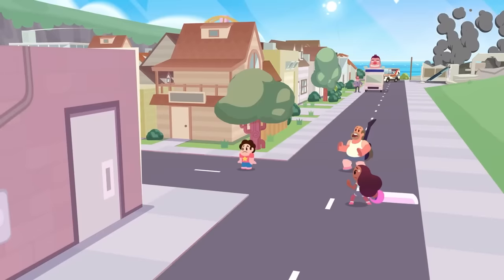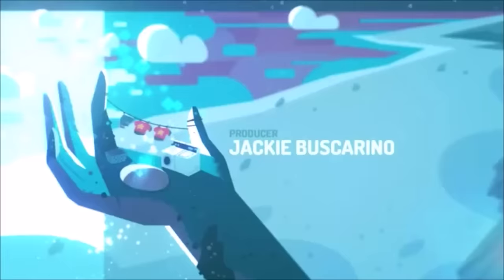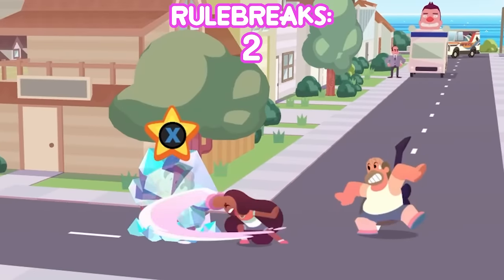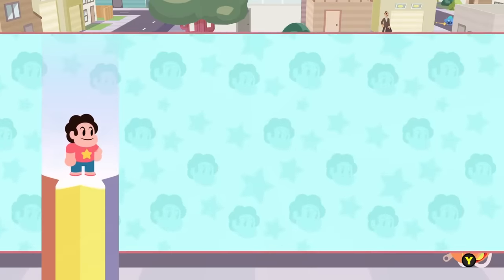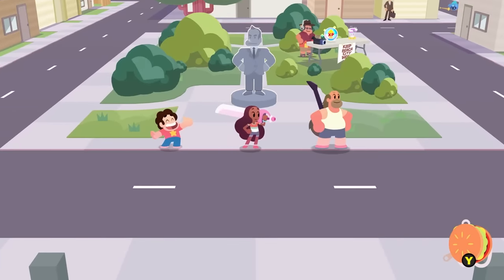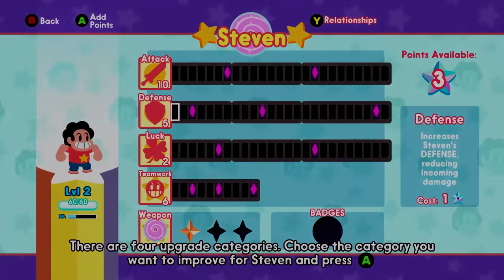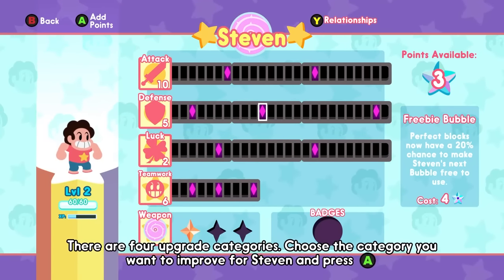Now that Greg's joined the party, I can finally explore Beach City. After doing a few battles and leveling up, Steven gets the bubble ability, which will be very useful later on. Now that I have the ability to assign skill points, the main two abilities that'll really matter are Stun Dash under attack and Fast Food under teamwork. So I focus on putting points into those two for now.